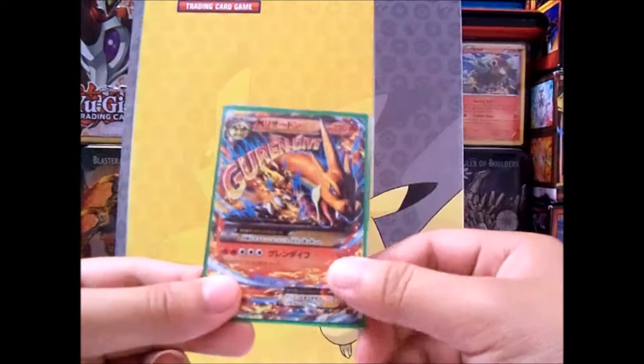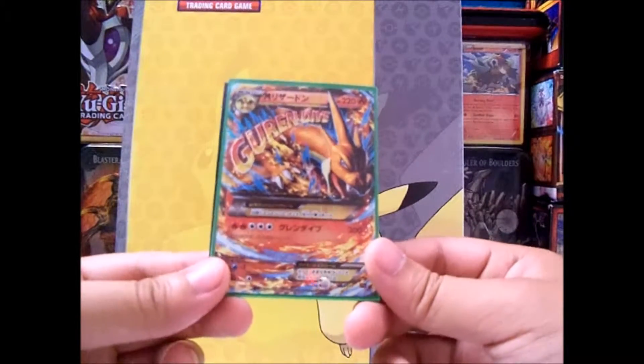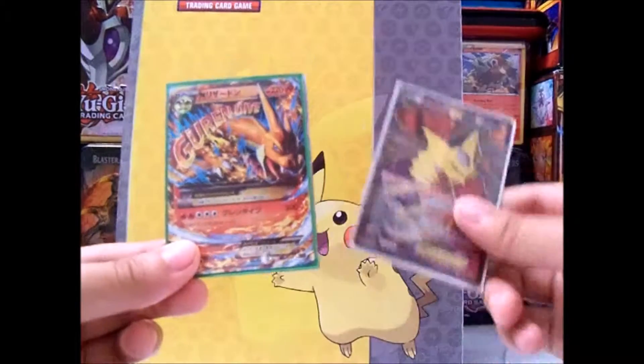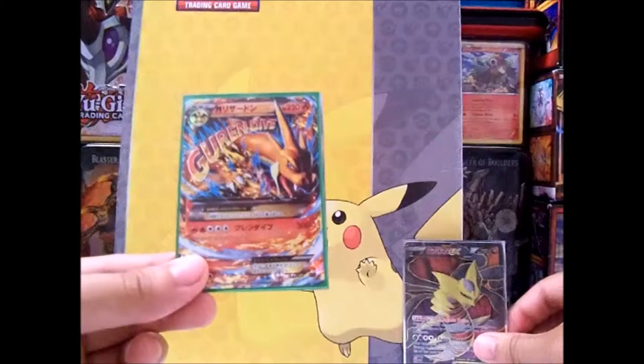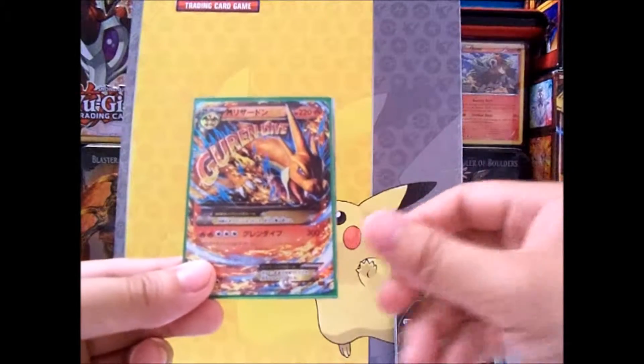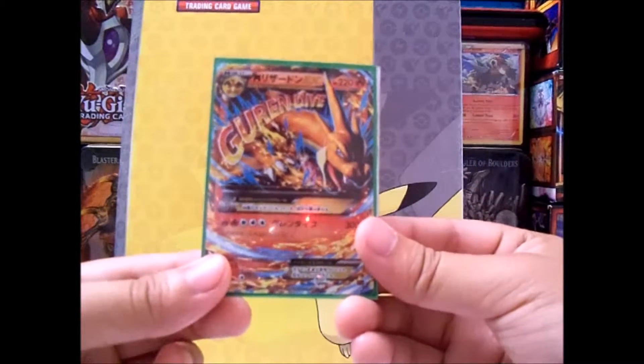The whole card — if you feel it — it's like a hollow, glossy touch, kind of like a full art. But I don't want to take it out because you want to keep it mint. So yeah, that is my number 4.